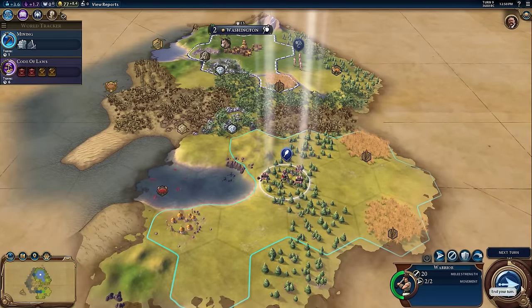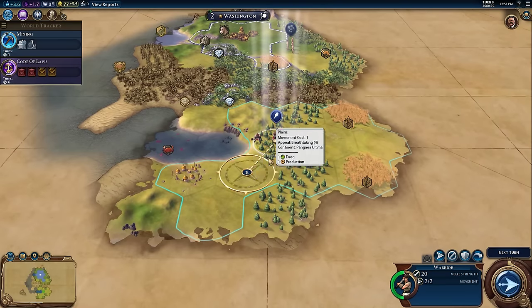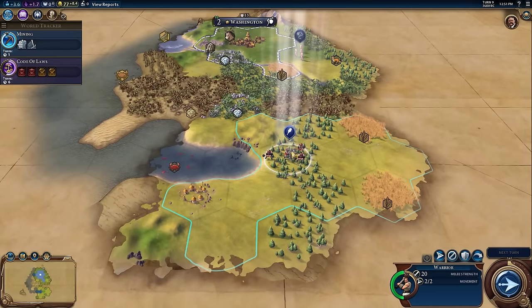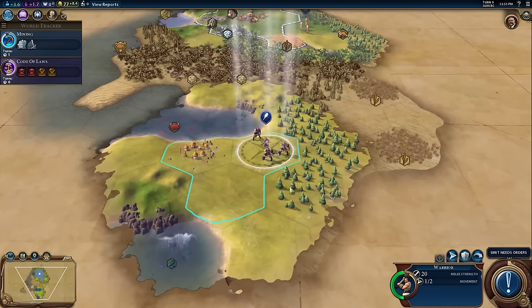This warrior has some queued movement — because of the way I had commands queued up it wasn't prompting me. This warrior was given instructions to move to a specific tile. If I hit next turn, it's not actually going to end my turn — the warrior is going to execute that queued-up command. You can see from the cancel button that it's got something in the queue. I'll hit next turn and the warrior is going to move there and finish its queue, but the game recognizes that even though queued movement is done, there's movement left over, so maybe you want to give this guy an order before we really end our turn. Very convenient.